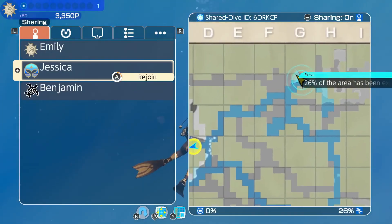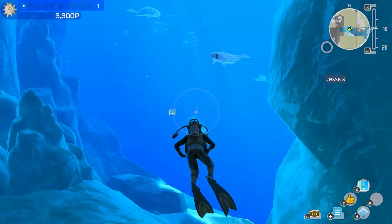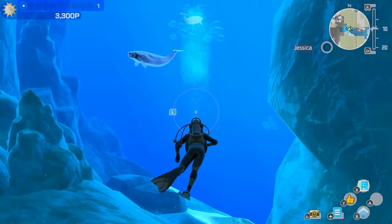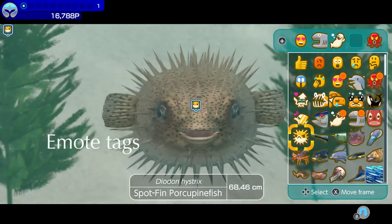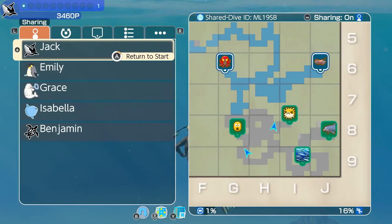When you become a dive buddy, your current in-game location is displayed on the map for other dive buddies, and you can immediately move to each other's location. Add an emote tag to things you've discovered, and you can display its location for other dive buddies.